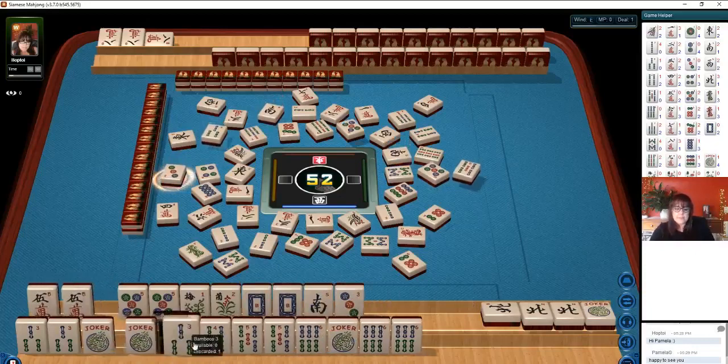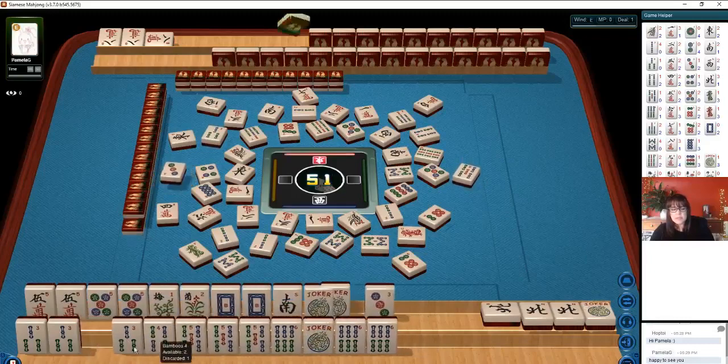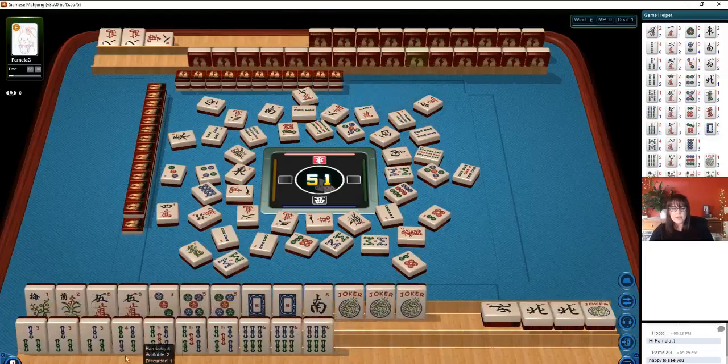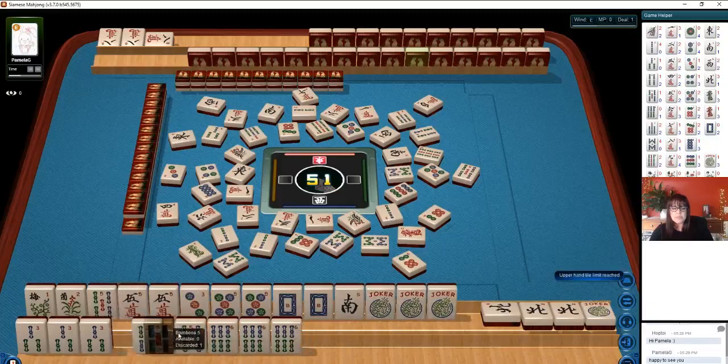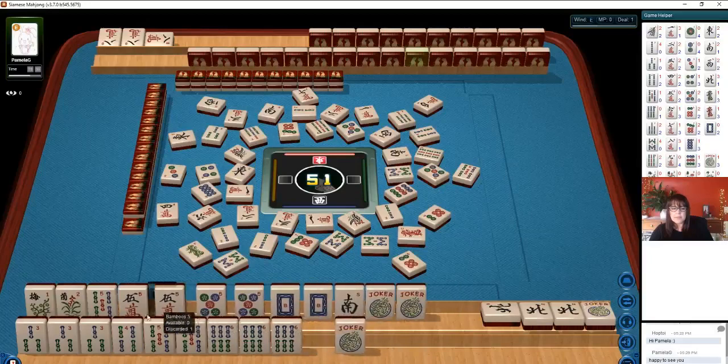So let's think about this — if we could maybe free up these jokers for the south and then do something down here. Let's see if we can get our tiles fixed. So there's for the south: we have 4, 5, 6. 3, 4, 5, 6. We reached a limit. The quint has value. White dragon — we've already got our dragon.